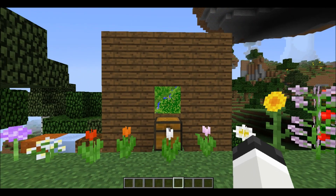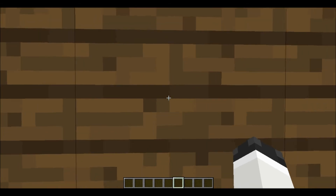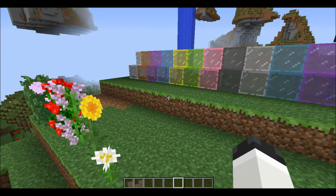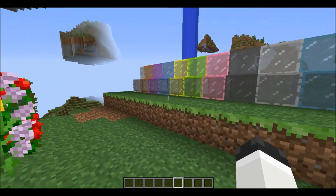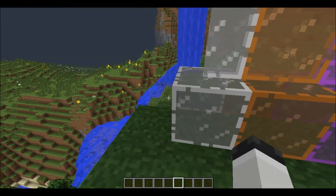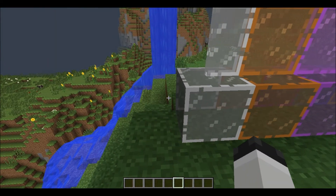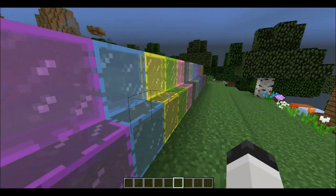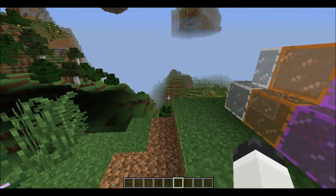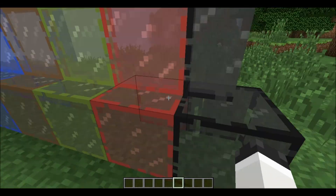The best part about the snapshot — one that's been requested over and over and over for so many times — is finally here: stained glass. There's finally stained glass in Minecraft. You could do so much with this, although you can't really see through it really well — it's mainly just there for decoration. It's beautiful. Look at all the different colors. You dye it the same way you dyed hardened clay and wool. It's just amazing.